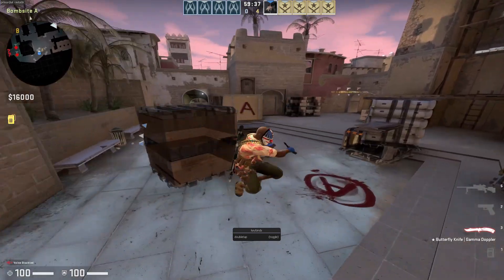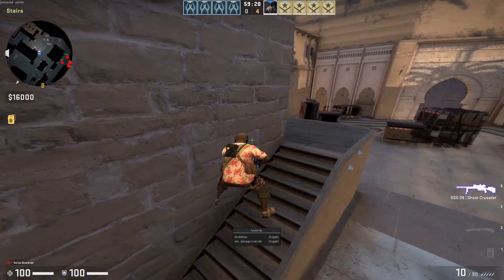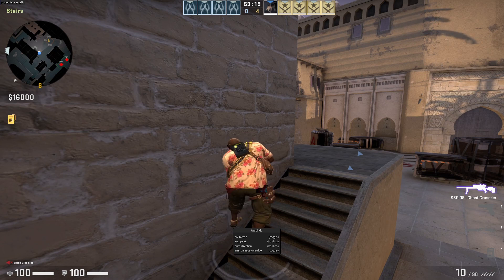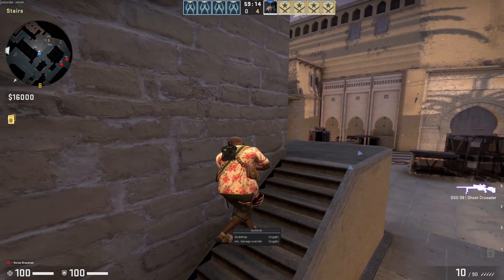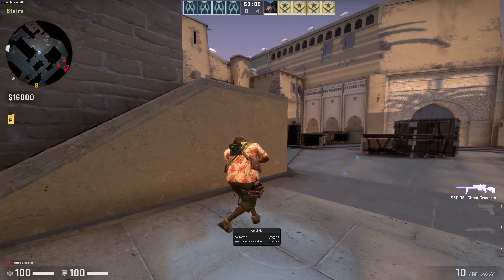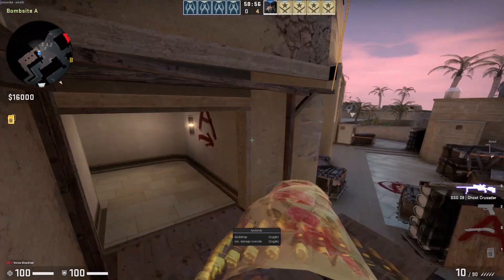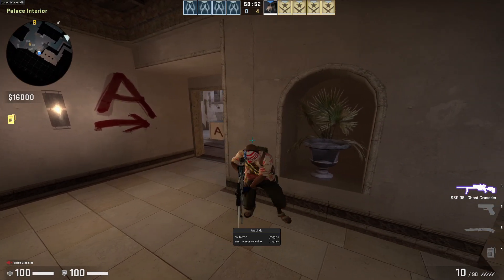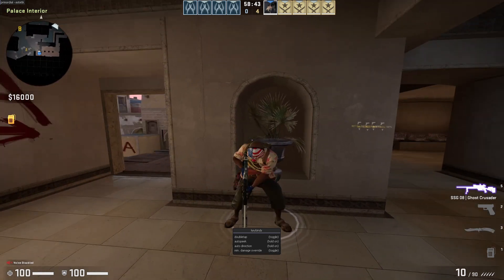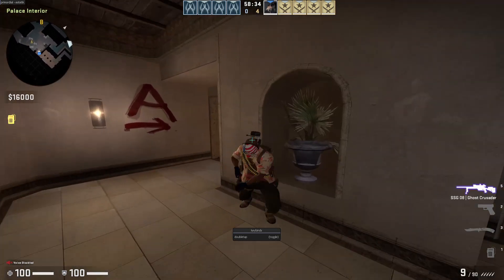What's also very important is, for example, if you're standing in palace and someone is standing on stairs, you really have to bait the players to peek their body so you can idiotake them. Because if you're just gonna stand and wait, they're not gonna peek. So what you have to do is make quick peeks — so people actually try to kill you. What I always do is bop all the time and quick peek, so people peek full thinking they can kill me, and then I just idiotake and shoot their head off.